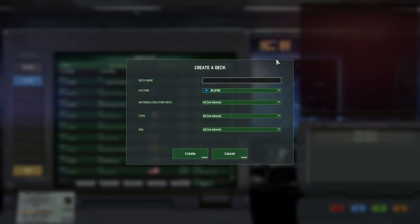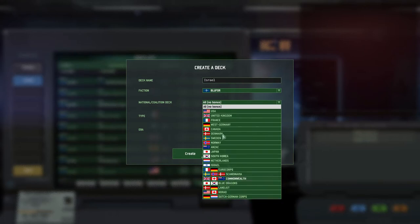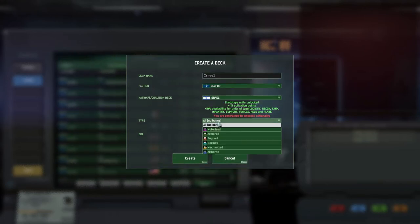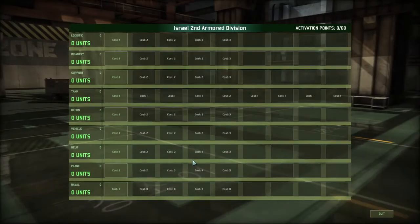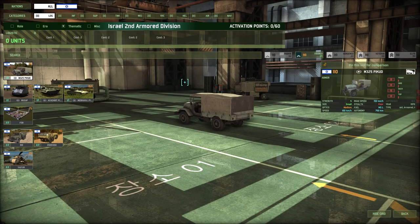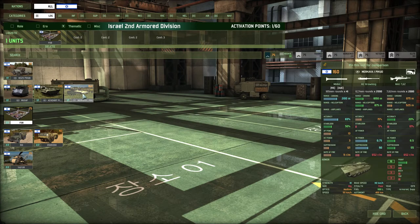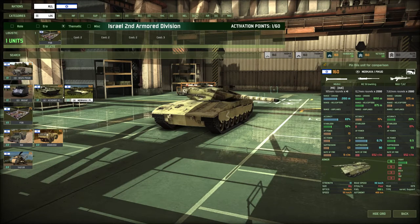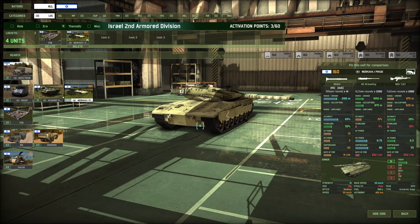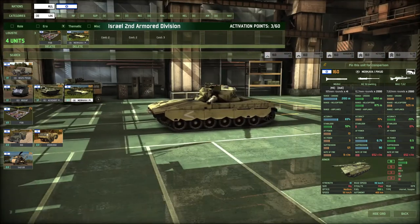We're going to put in the Israel nation. Israel armored, and we'll call it the Second Armor Division. So, they don't have a whole lot in the logistics tab. We're going to need a FOB. A Merkava 1, because I think it is absolutely mandatory that we get a card stack of these — a tank CV in an armored deck, why would you not do that?